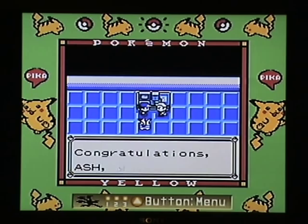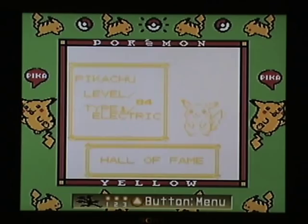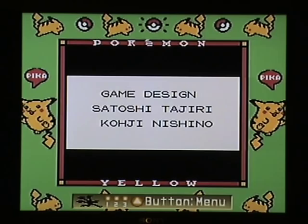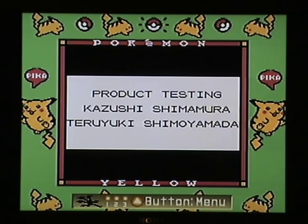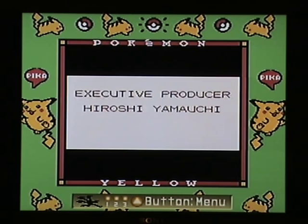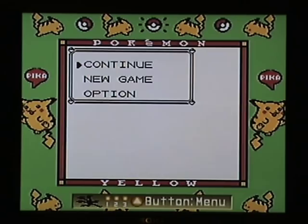Mewtwo, Pidgeot, Mew — entering into the Hall of Fame. Save the game. Now I've got quite a few Pokemon. Now we have to sit through the credits, which doesn't take too long at triple speed. Let's see if you can identify the Pokemon as they zoom past very quickly — that was definitely Parasect. And we're done, back in the game. Now we can finish off the glitch. First thing, I'll heal my Pokemon.